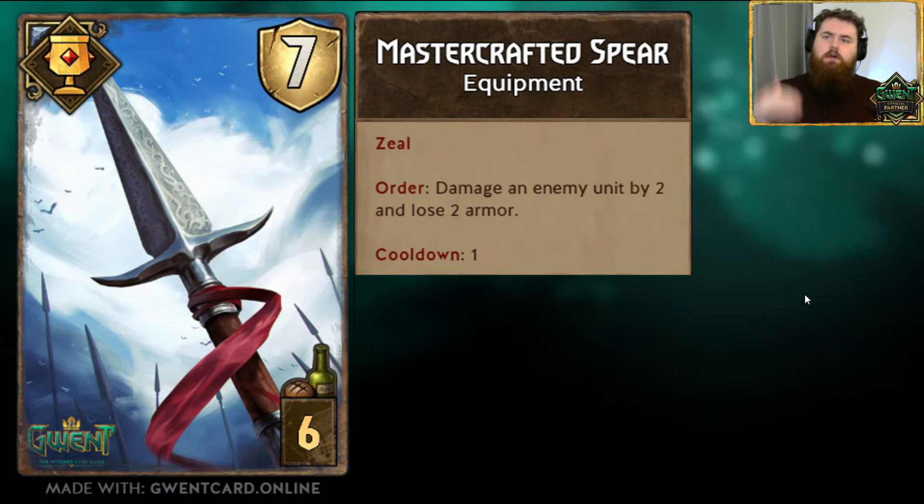The losing armor part — that's just wear and tear. This should be a staple for equipment artifacts: they lose armor. You use them, or they get attacked, and they get worn down. We can have cards that repair them, give them more armor, give a unit some armor, give an artifact more armor. My general idea is that when this runs out of armor, it still stays on the board — because it's a broken spear, but you can repair it with like a blacksmith. And you can use it a little bit more.